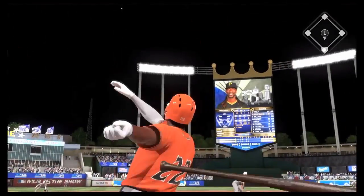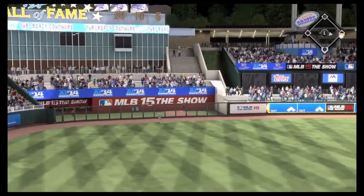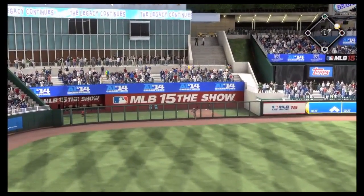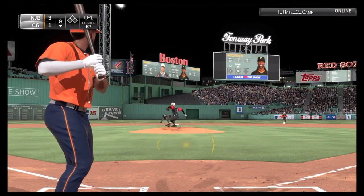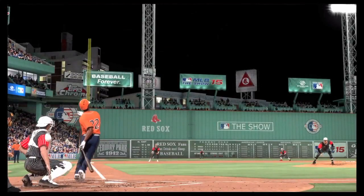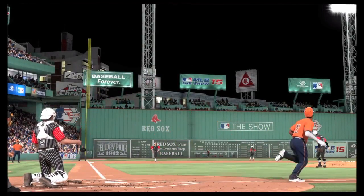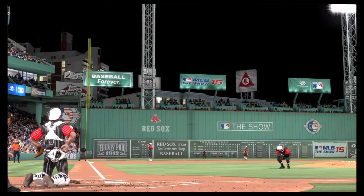This one was a little more normal — down in the zone, and I got under it and just deposited that in the left field bullpen. Very nice. And then the best home run I've had with McCutchen was this one right here: changeup, waited on it, and over the Green Monster. What an animation — I love that animation, the no doubter. Look at that ball sail over the Green Monster.